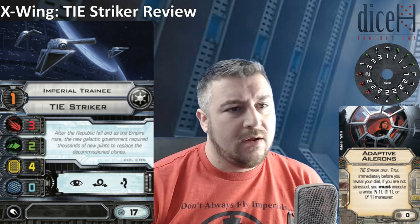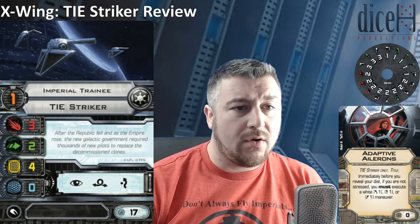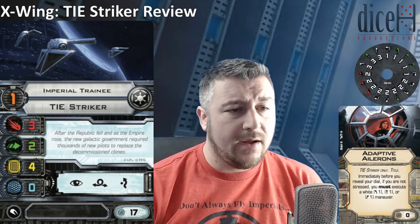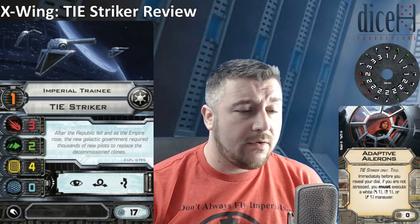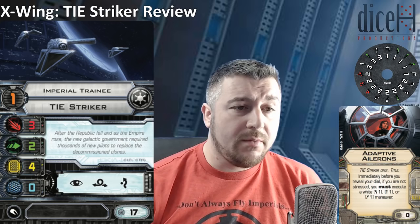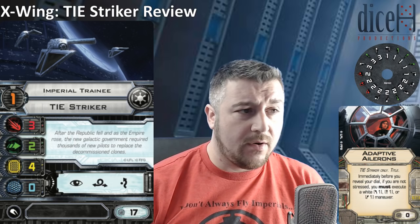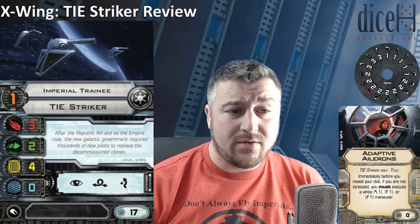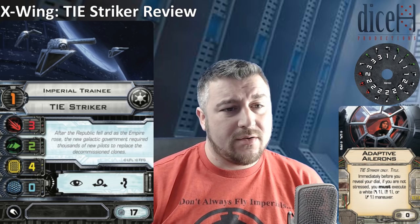The dial is really good. It has 5 greens and 3 reds. It has all of the 1s — 1 hards are white, 1 banks are green, 1 forward is green. All of the 2s are present, with 2 forward being green. It also has speed 2 segnals left and right and a 2 K-turn. Then speed 3 has the 3 bank and 3 forward, which is the top speed. That's not too bad when you consider that with the title it can do a 1-boost forward, and if you dial in a 3 forward, you can get up to a 5 forward effective movement.